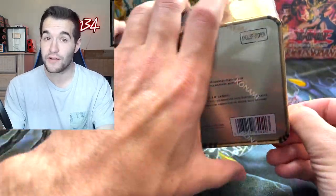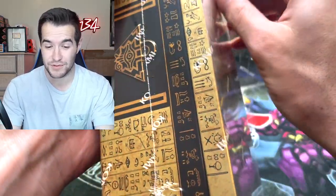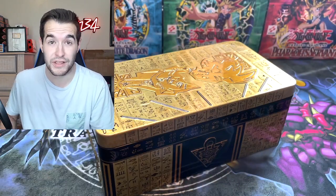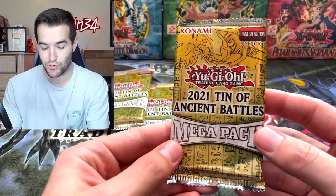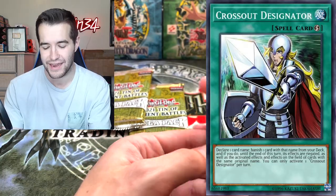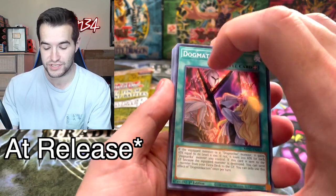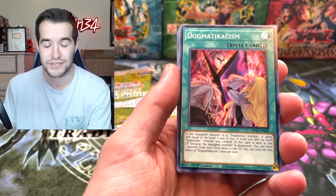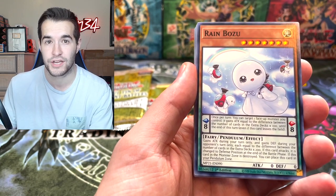We're going straight into it because we have twelve tins today — an entire case of tins. We're going to be doing an entire four more cases tomorrow, theoretically maybe three more. So we're doing a live stream tomorrow, make sure you guys check that out. We're pushing toward that 100K. This set is actually pretty good — there's like an eighty-five dollar Cross Out Designator in here. Dragoon last year was super hyped and this card is like double the price of dragoon, which is insane. It's about 1.5 per case and it's an ultra rare.